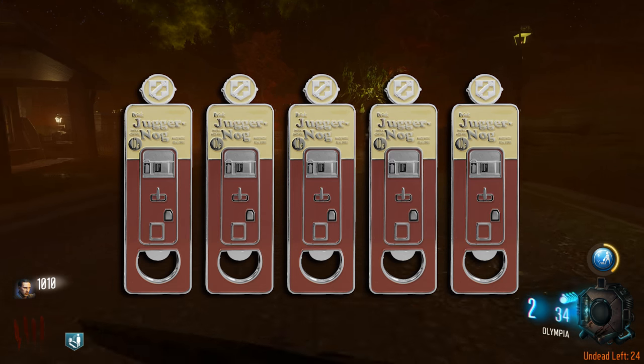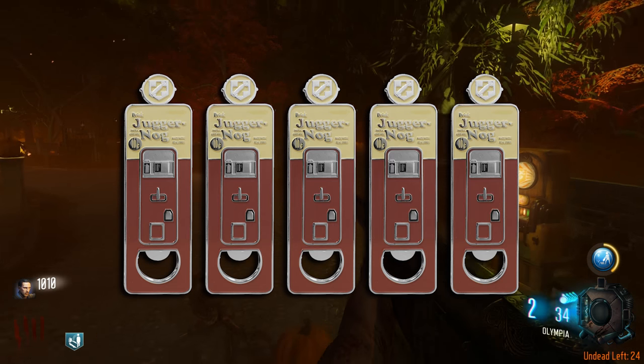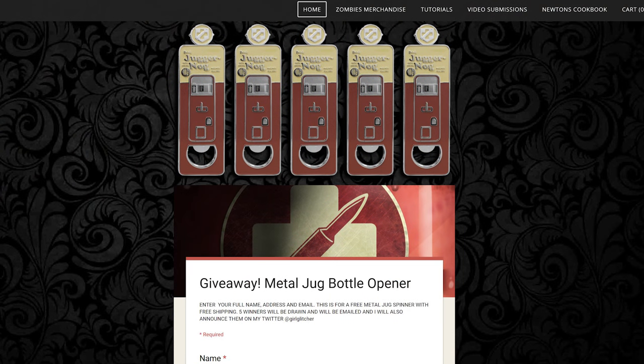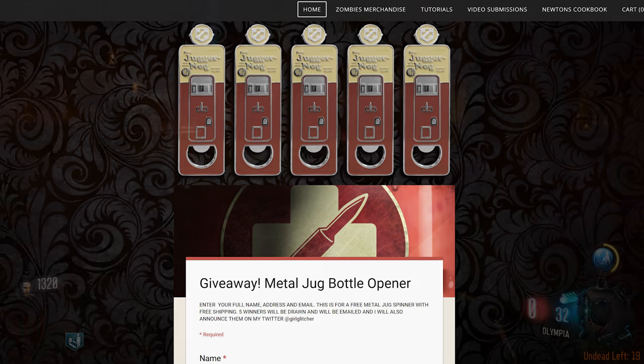I was able to get five of these Juggernaut bottle openers. This is a brand new product from Call of Duty — it's official merchandise — and I'll be giving away five of them. If you guys go to my website, it's just on the main page, glitchingqueen.com. Just scroll down and you can enter the giveaway. I'll be emailing the winners and also announcing it on my Twitter.